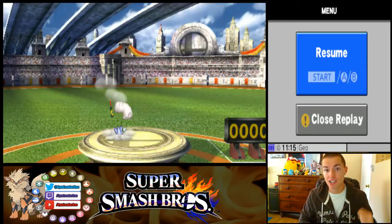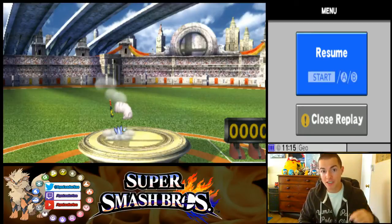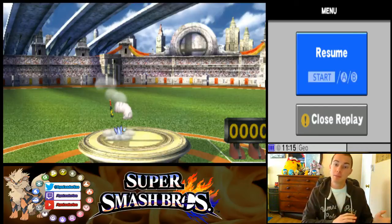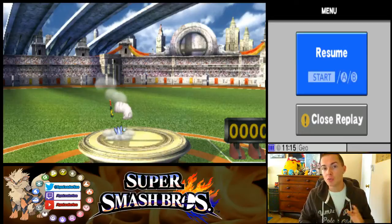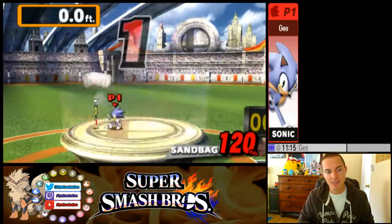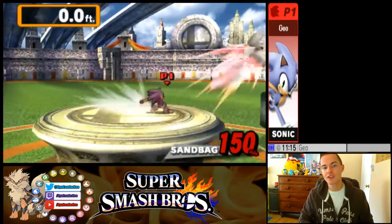Following that landing, you're going to do a forward smash, a down smash, then a forward tilt. Forward smash, down smash, forward tilt. Then to close it out you're going to do a forward smash, left smash, right smash, left smash, pick up the bat, hit for the home run, and you will be at 150. Here's your forward smash followed by your down smash — forward tilt hits twice — right smash, left smash, grab the bat.